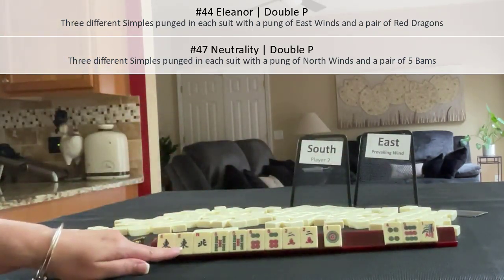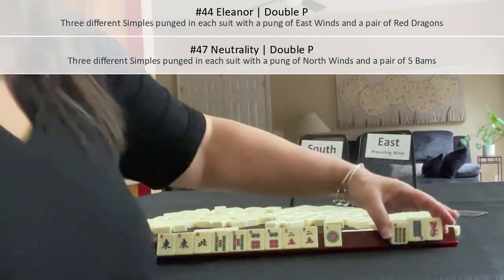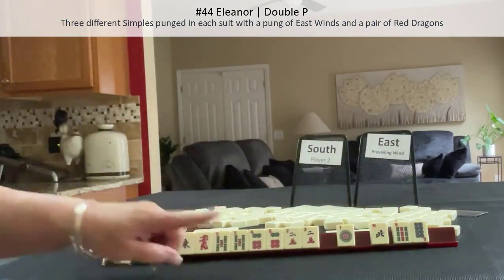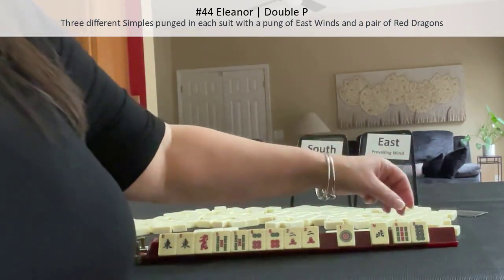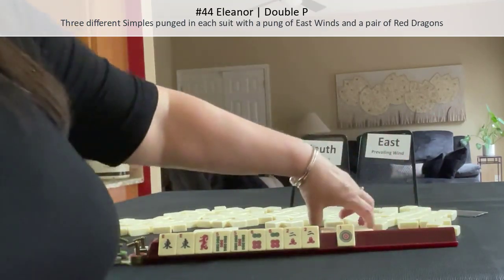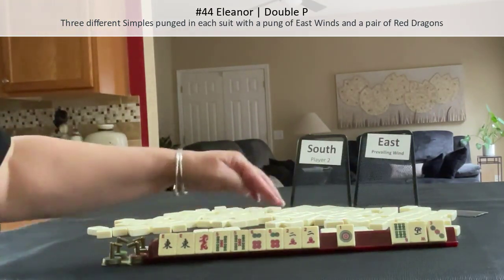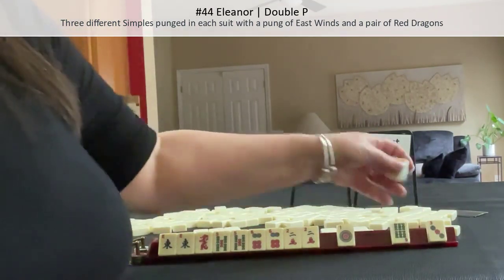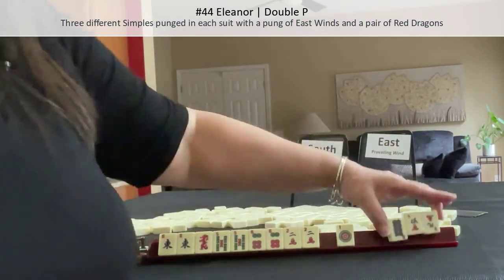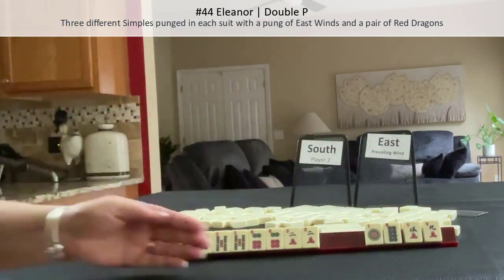So let's keep these and pass those. It'd be ideal if we could get a red dragon. We did! Eleanor. Let's pass these three. No keepers. We need five-bam, six-dot, two-crack. Let's pass these three. No keepers. So we have four discards. I would say we'd be a contender.